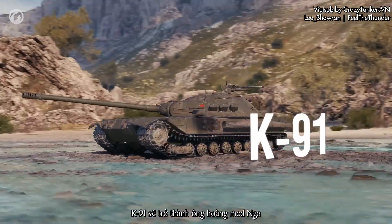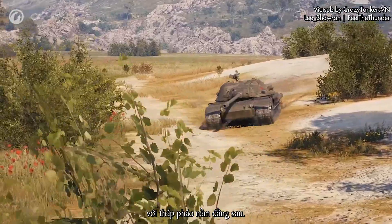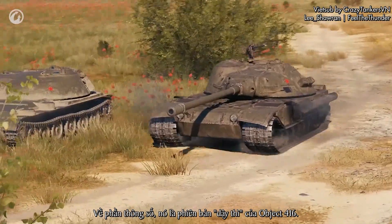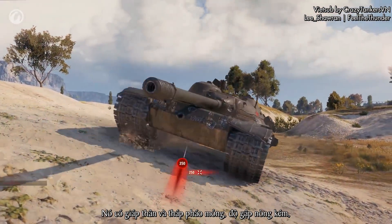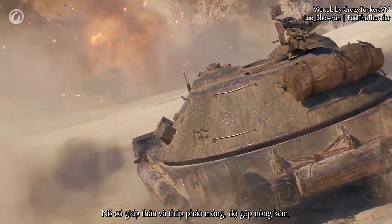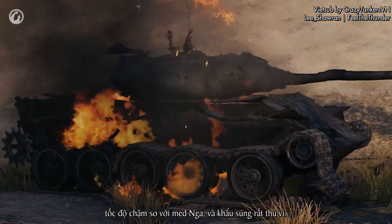The K-91 is the crown of the branch of Soviet medium tanks with a rear-mounted turret. In terms of characteristics, it's a successor of the Object 416. It has thin hull and turret armor, poor gun depression angles, and decent speed for a Soviet medium tank.